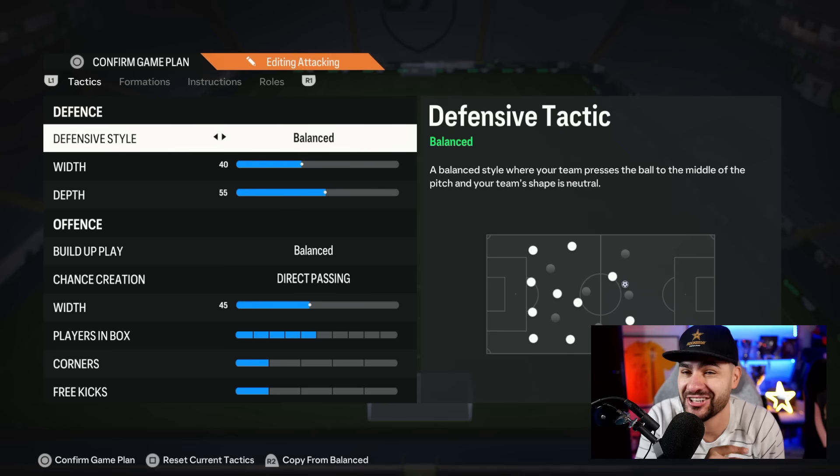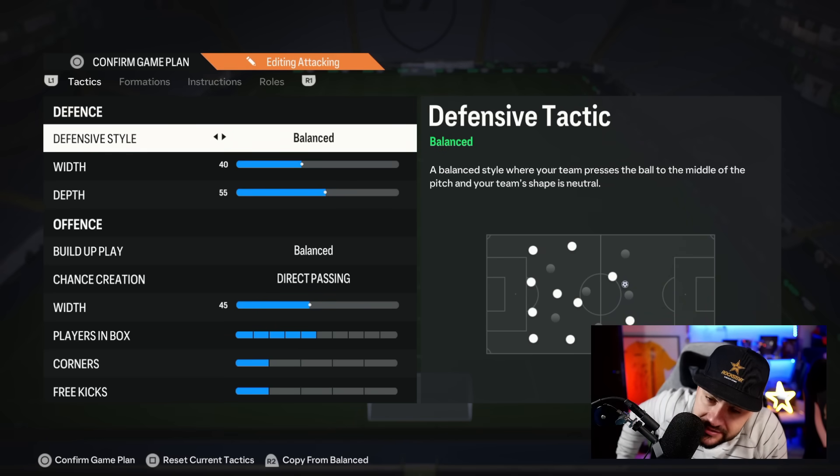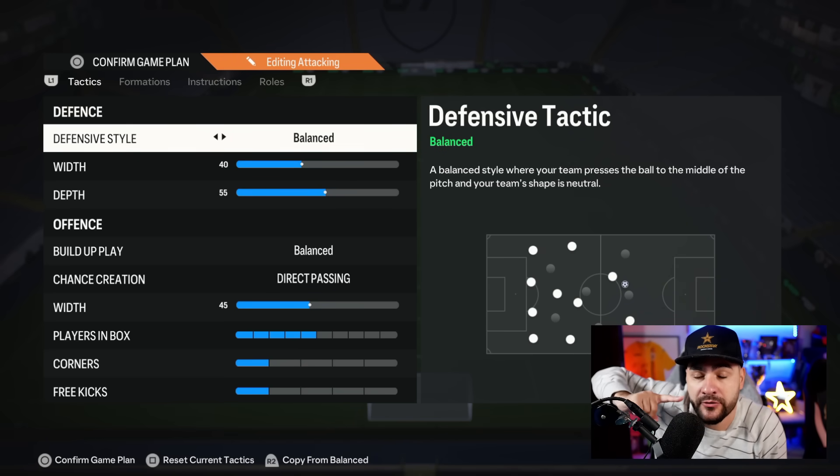Remember one key piece of advice: change sides at least two times before attacking. From right back to left back, from left back to right back two times, then attack. I know it ain't pretty, but it is effective. It will revolutionize your game.